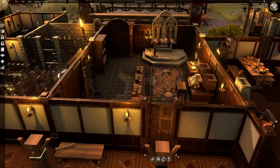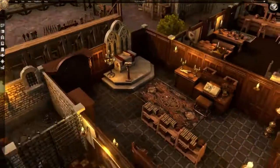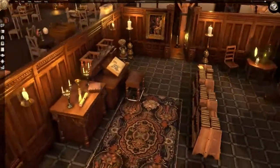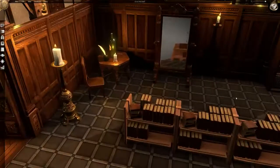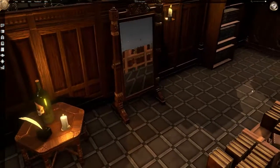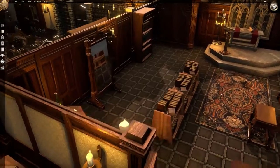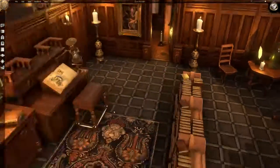This is where our cleric Everod hangs out. This is where he writes the scrolls for the party, sells them things, and does his prayers to Kelenvold. This is one thing my players pointed out that I didn't even notice — they even got the reflections in these mirrors. Talk about the detail. This program is just going off, man. I love it.